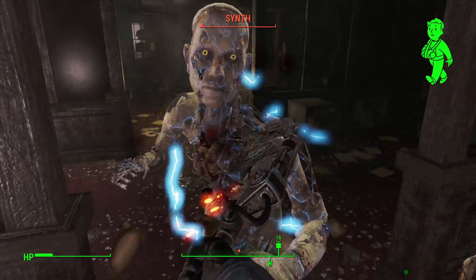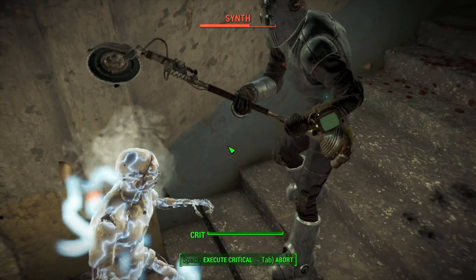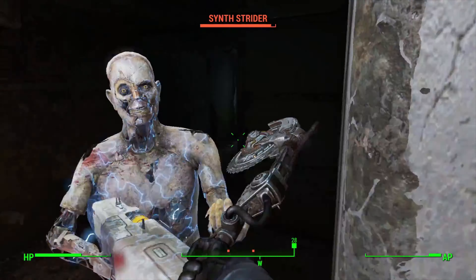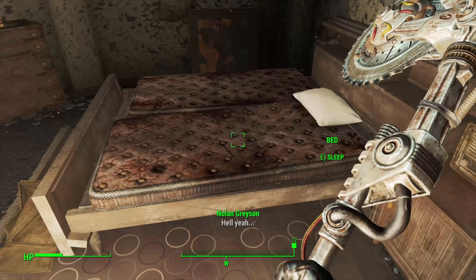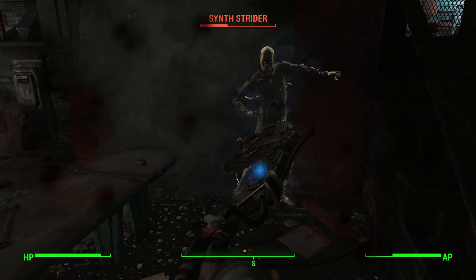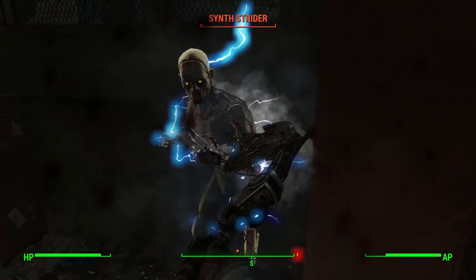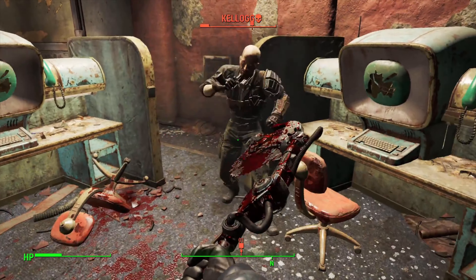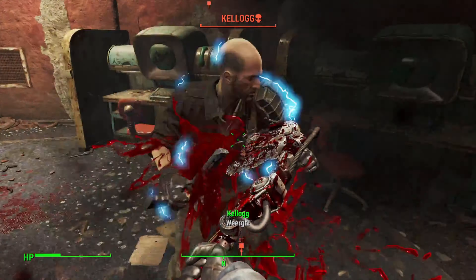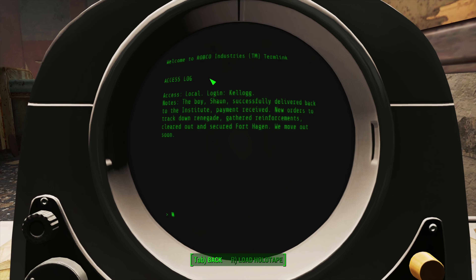We talk to Nick about our findings and he suggests using Dogmeat to track Kellogg's trail. Dogmeat is an adorable fluffy doggo and we share the cigar scent with him. We fast travel near Fort Hagen and practically arrive instantaneously, then saw through the turrets and gain access. The synths at Fort Hagen are no trouble at all as we bulldoze through them with no problem.